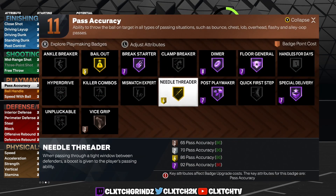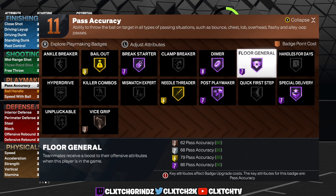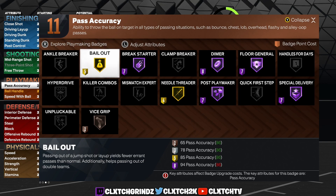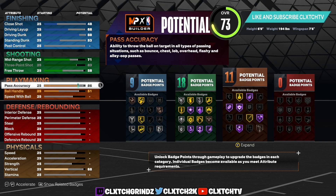Gold Needle Threader actually does help stun defenders — if somebody is playing that passing lane they will get stunned. Plus you have Hall of Fame Dimer — there's literally no reason your teammates should be missing with Hall of Fame Dimer. Floor General provides a huge boost as well. With Gold Bailout you never have to worry about a bailout pass going out of bounds — it's a very low percentage. The catches are cleaner too, so if you throw a bailout it's going to be a clean catch. And 86 pass accuracy means you can throw really good steamers in the Pro-Am or even Park — passes are insanely fast.